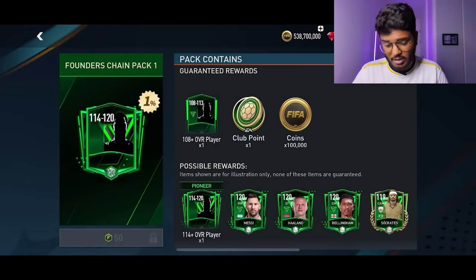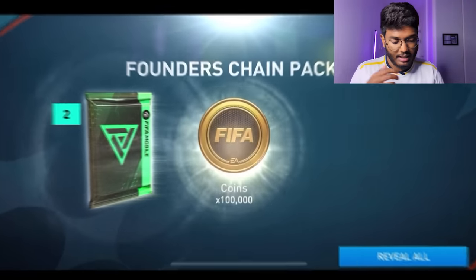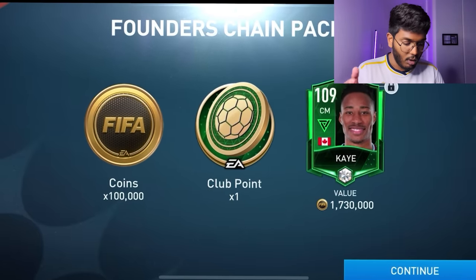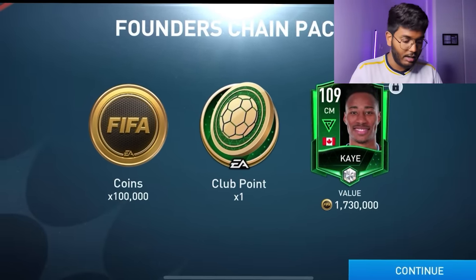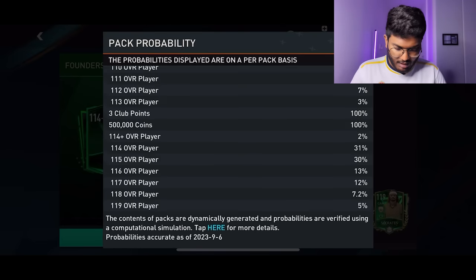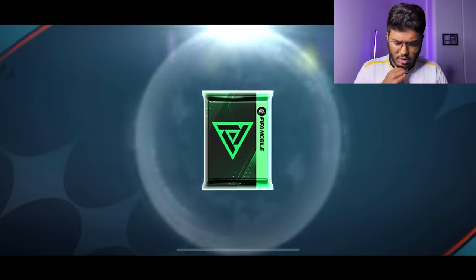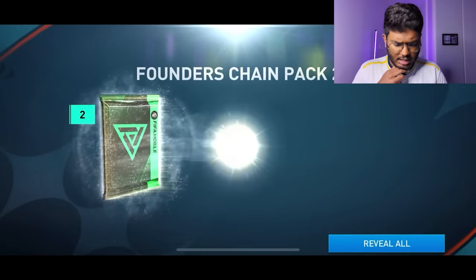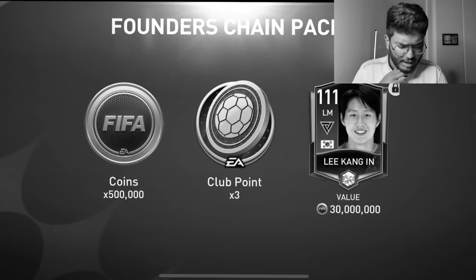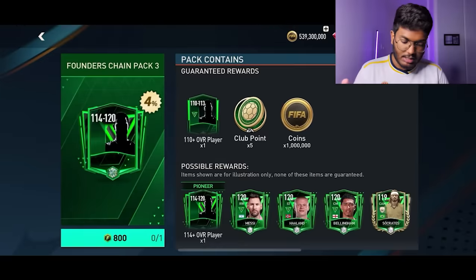We're going to start with this basic Boundless Chain Pack 1, which has a 114 to 120 overall chance. I don't think we're going to pack anything good from this — and just like I expected, that's not a walkout. We got a 109 rated. The next one is Team Pack 2, which has a 2% chance of packing a 114 player, and just like expected, no player again — we got a 111 rated Lee Kang-in.